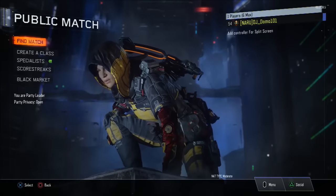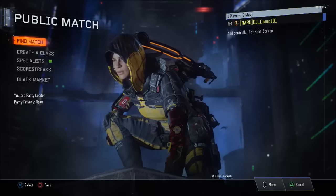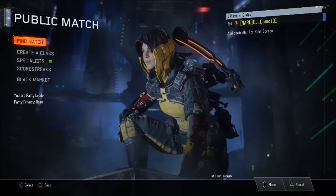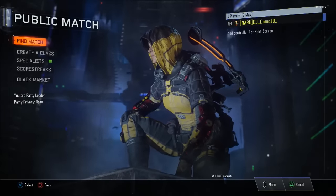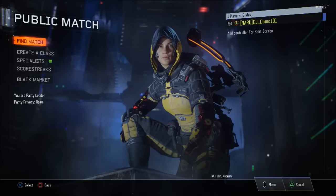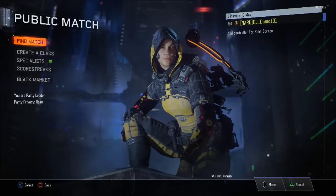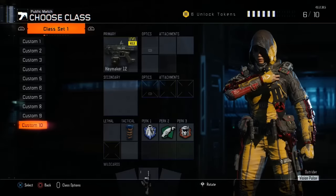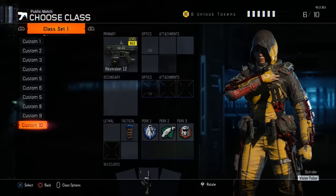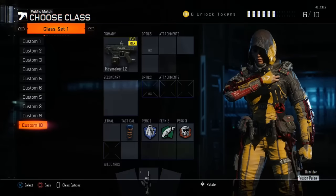Hey guys, what's going on? It's BrightPlays here and I'm bringing you guys a camo duplication glitch on Black Ops 3. Now in order for this to work to get diamond camo, you do need to have diamond camo on at least one set of your guns. But if you don't, don't click off this video because you could do this glitch with any other camo you want — any epic, legendary, or rare camos that you want to duplicate on any other gun.